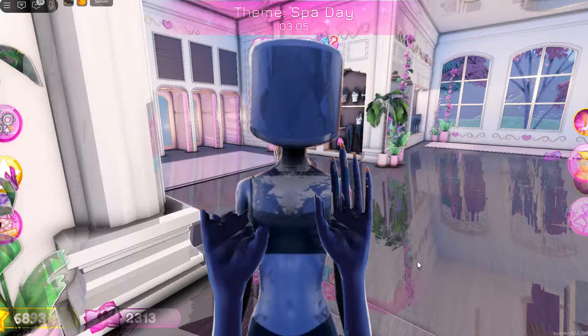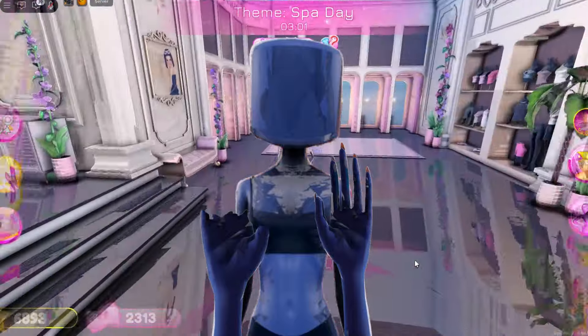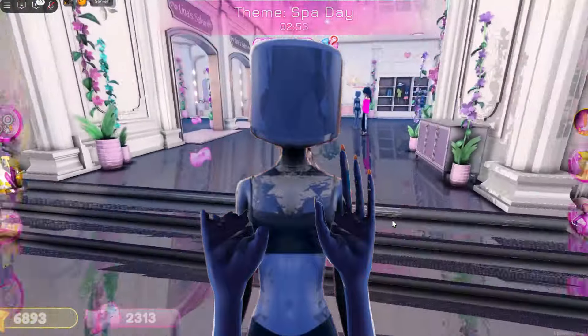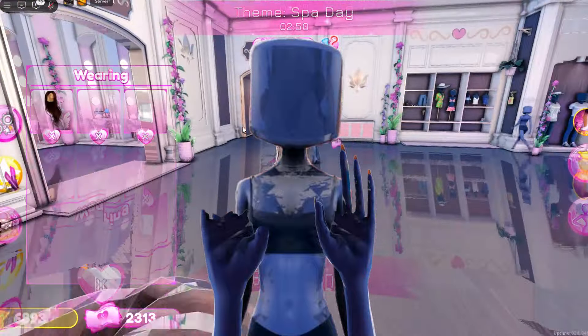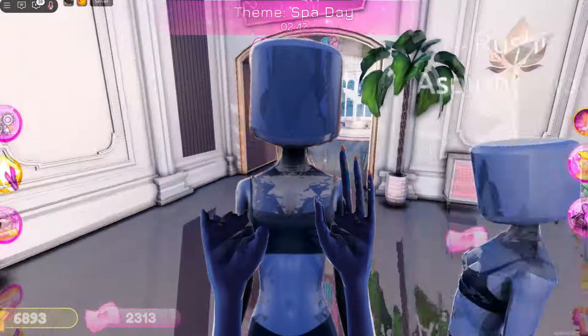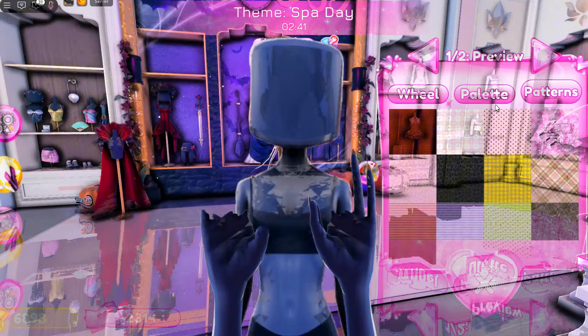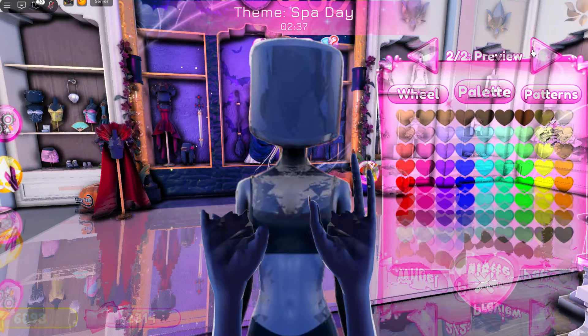Put a finger down if you have the rarest items. Put a finger down if you change your outfit last minute. Put a finger down if you won a round barely trying.